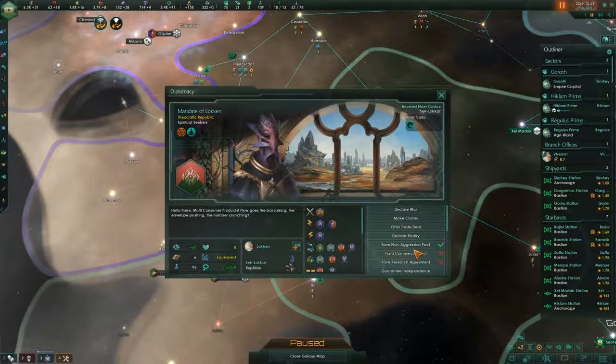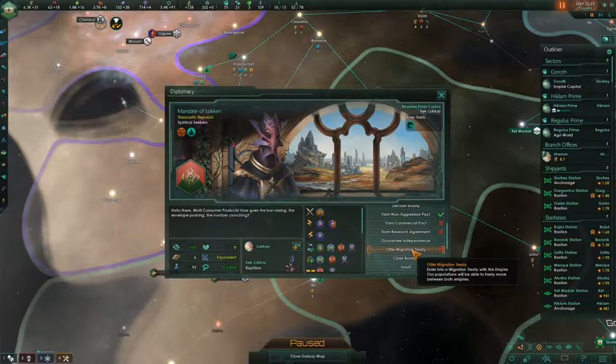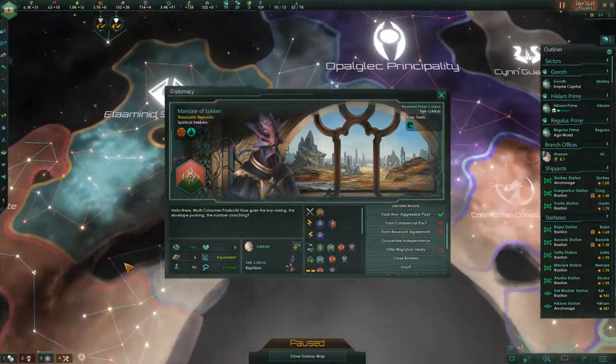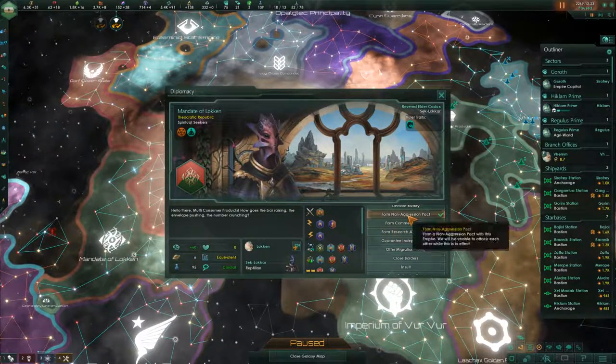Let's see if we can do anything with these guys — non-aggression pact. Mandate of Low Ken. They're kind of far away from us — yeah, they're down here. We're still going to do this because it will get our trust up, I think.